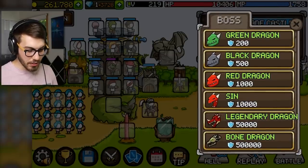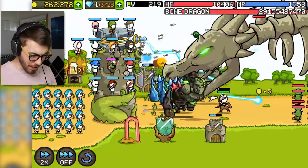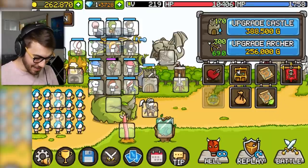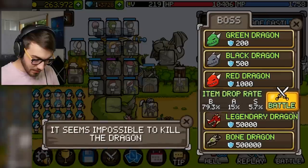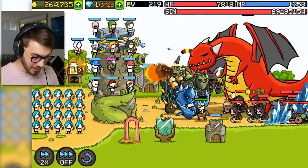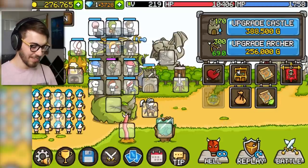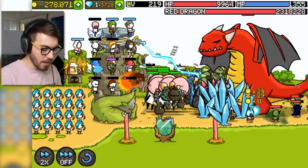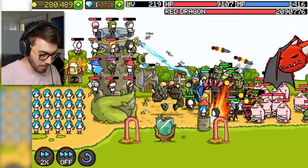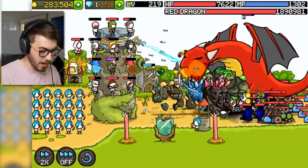You know what's funny — you can actually summon the bone dragon if you want. It seems impossible to kill the dragon, but I'll try to kill it anyway. That thing is terrifying. Legendary dragon, let's go! That seems impossible. Even the Sin — it's a real sin what you're doing to me right now. At least I survived more than a couple of seconds. I can't even beat the red dragon — I'm not quite there, but I'm close.